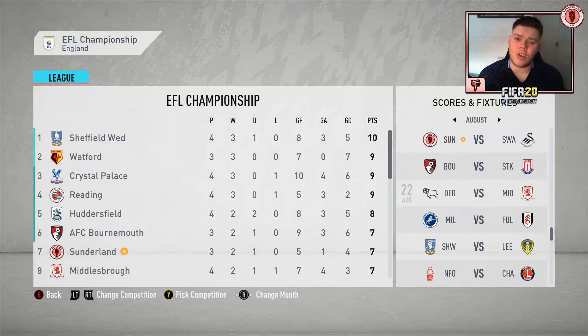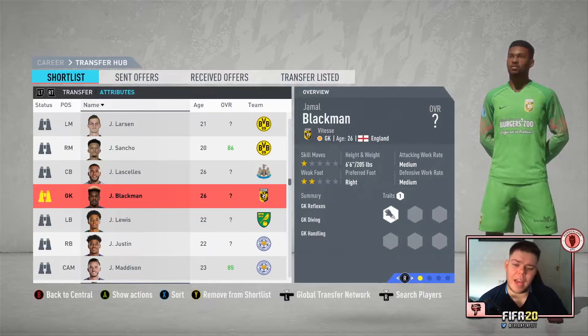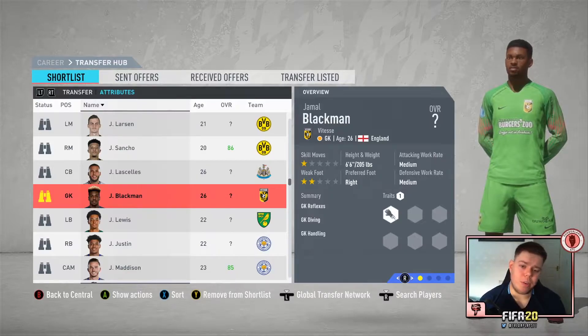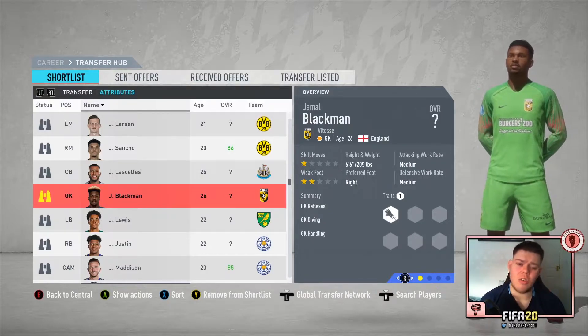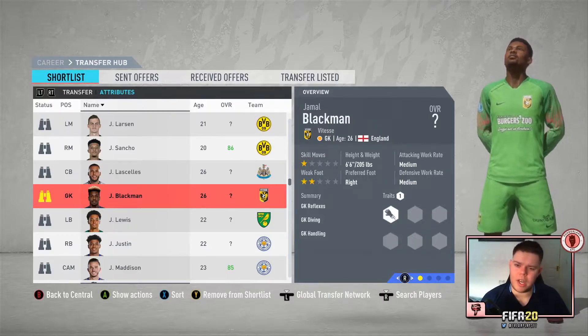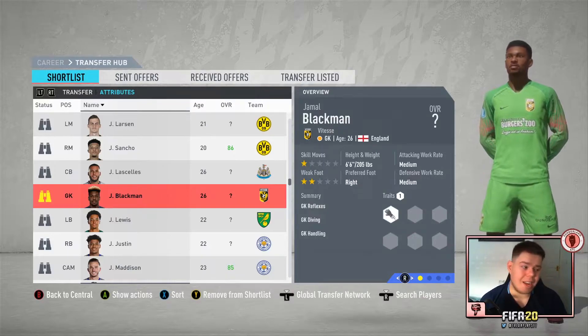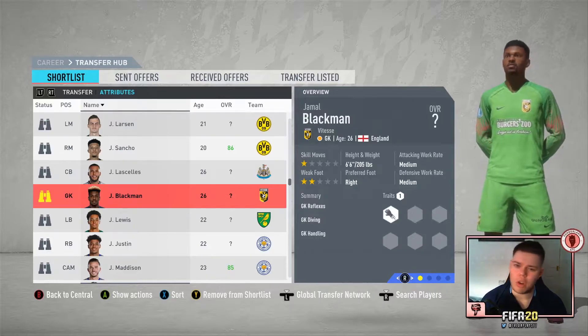The first transfer target is Jamal Blackman — the English 26-year-old keeper, originally from Chelsea, who moved to Vitesse in real life. He's six foot six with a long reach and his potential is around 81-82, so he'll be a decent keeper going forward. I'm looking at him as a medium-to-long-term replacement for John McLaughlin, hopefully ready for our first season in the Premier League.